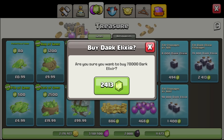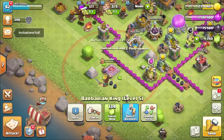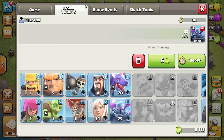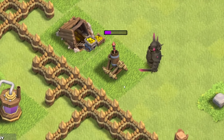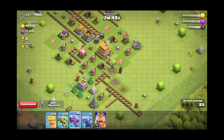Then fill up my dark elixir storage — 2,400 gems. But then I can upgrade my Barbarian King a few times. We'll upgrade our barracks so we can get a PEKKA, train a couple of those. But mostly I'm just interested in the dragons. So Mr. PEKKA, go destroy the air defenses — oh wow, you have a very strong sword! Oh my goodness, that is ripping through everything.